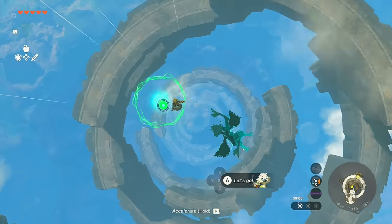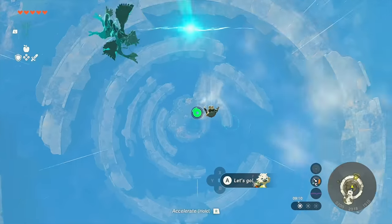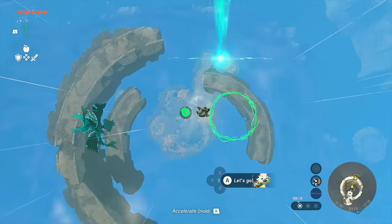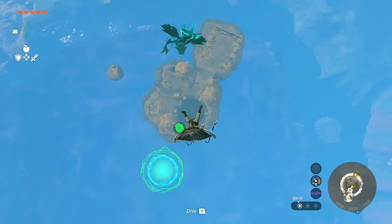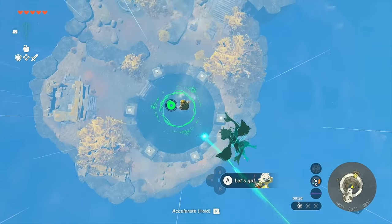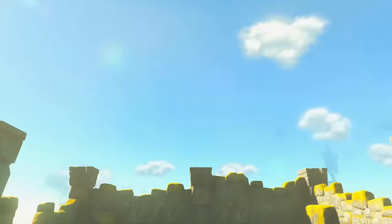When you go down, all you need to do is make sure you land inside the circles. If you hit the dive button you can hold R to dive faster. You can even hit just the edge if needed — don't be afraid to whip out the paraglider, it's perfectly fine. You will have time to spare. This first run is mostly just about feeling it out.